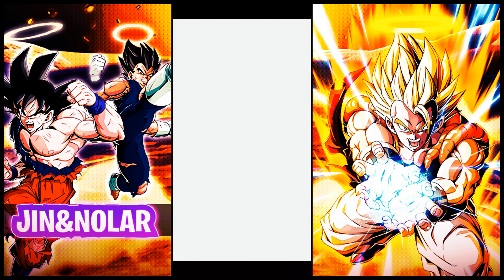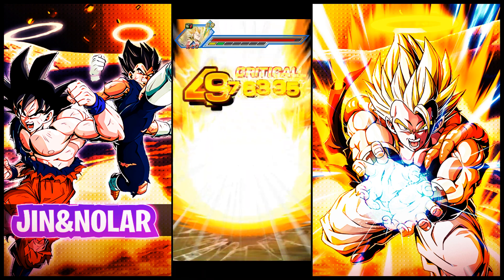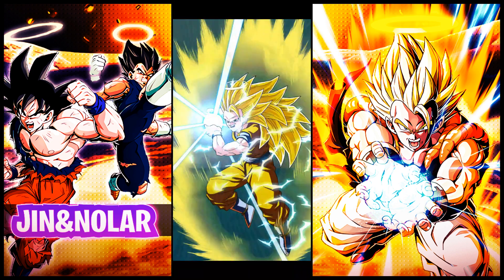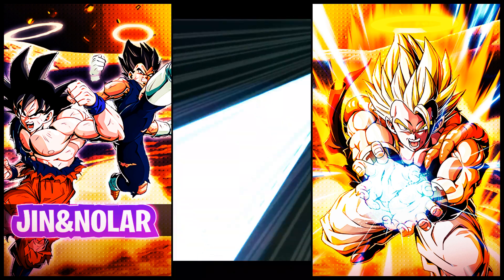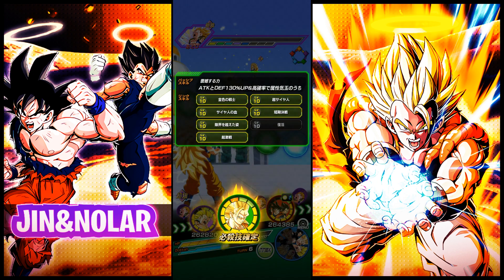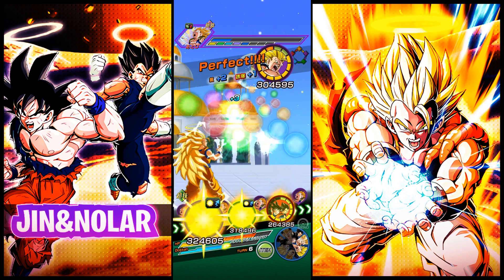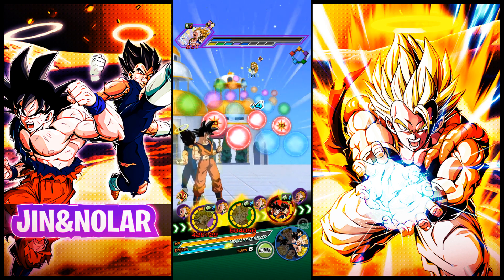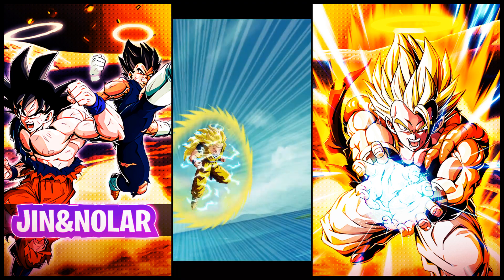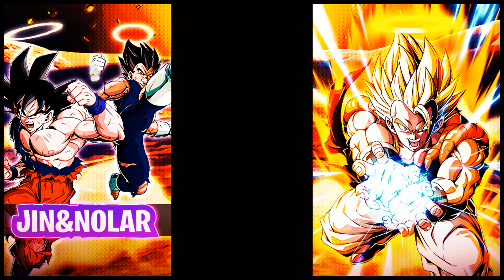I remember when the banner first came out — before I was really utilizing Twitter for leaks. The release date was March 17th, 2017, during the Saiyan Day celebration on JP. I recall logging into the game, accessing the banner, and checking out the skill sets for the first time. There's a lot of nostalgia and fondness around this unit. This is, I believe, the last unit out of the 120% meta monotype leads that ended up getting an EZA.